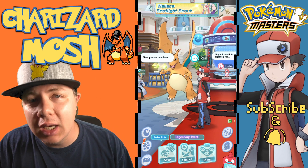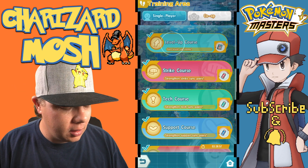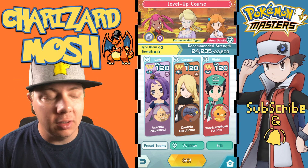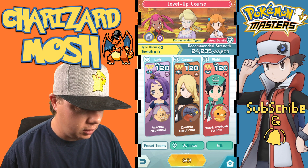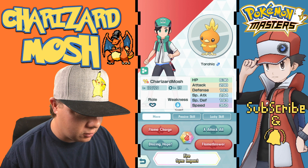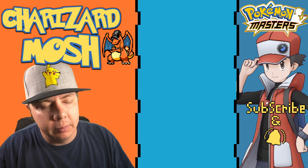Welcome back to another Pokemon Masters video. My name is Charlie and today we're going to check out the sandstorm team before Steelix comes into the game. When Steelix comes in the team will be complete and will absolutely be a powerhouse. We're using Acerola for sandstorm, Cynthia and Garchomp as our main attacker striker, and the player with Torchic because Torchic has X Attack All to power up Garchomp. We're in the ultra hard level up course right now just to test it out.